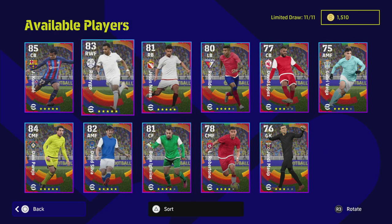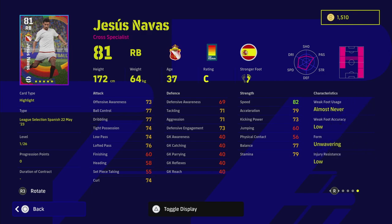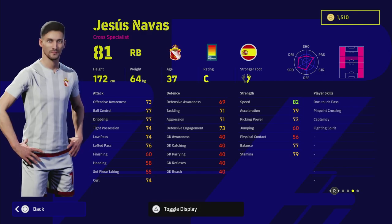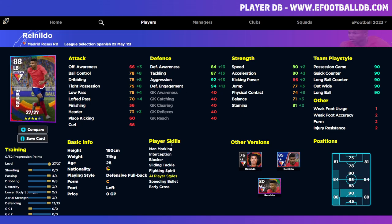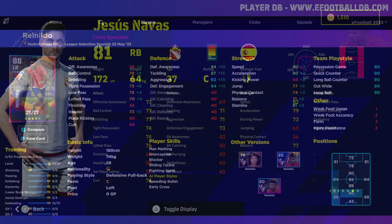We also have Jesus Navas - a very good player with unwavering form. He was one of my favorite players when I first started playing the game because he was so interchangeable. He can play left wing, right wing, left back, right back, left mid, or right mid. He's also got really nice player skills with one touch pass, pinpoint crossing, early crosser, and fighting spirit with unwavering form. He goes to 91 overall with this training setup and you've got all the stats you could want - him and Reynaldo can be trained in multiple ways.